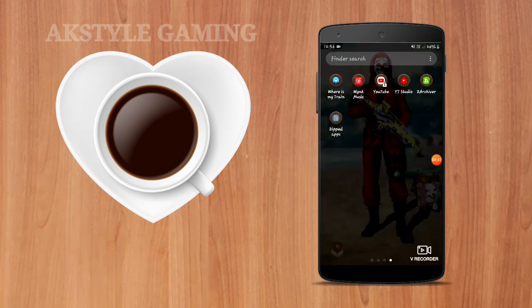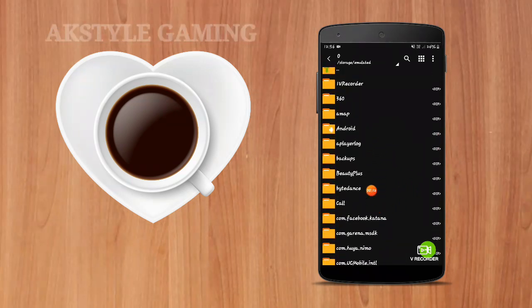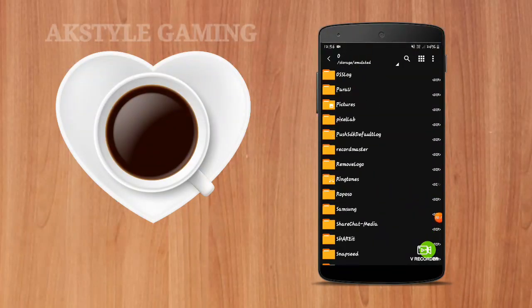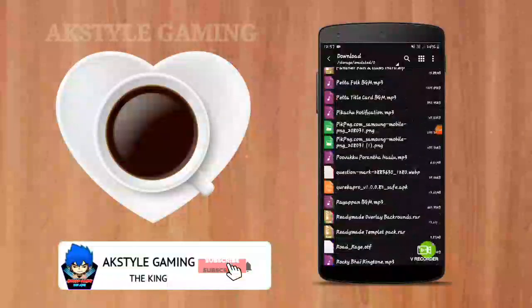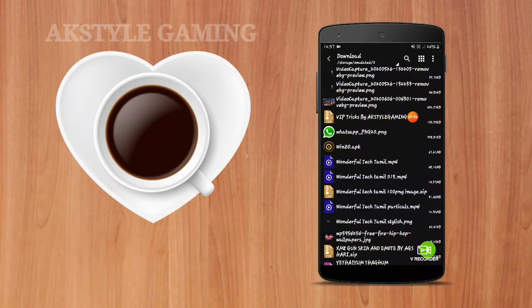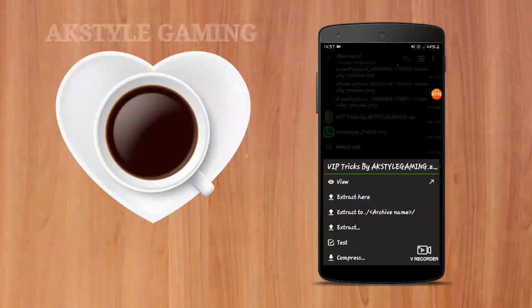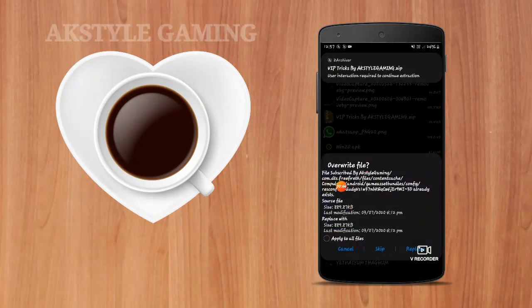In the description, you can download the app and download the file. Open the download button and click on the download option. Once we click on the download option, if we search in alphabetical order, we can use VIP Tricks by Acastle Gaming. Just click on this file and click on the 2nd Extract. Click on the Overrides file. If you do this, you will return to the same step.